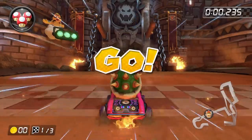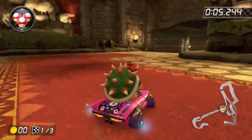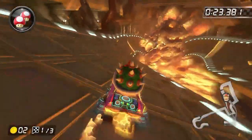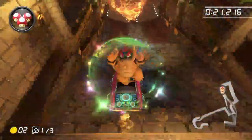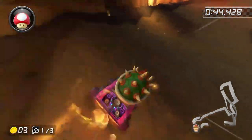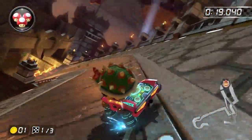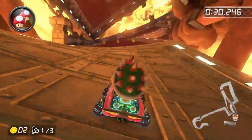At number 9 we got Bowser's Castle. It's just a really fun one. It kind of reminds me of Mario Kart Wii's Bowser Castle with the giant Bowser in the middle and the spinning fire of doom. However, the designers of this game still managed to make the whole track unique, taking inspiration from a beloved classic. The anti-gravity section of this track really stands out as well, and this is definitely one of the best Bowser's Castles in Mario Kart history.